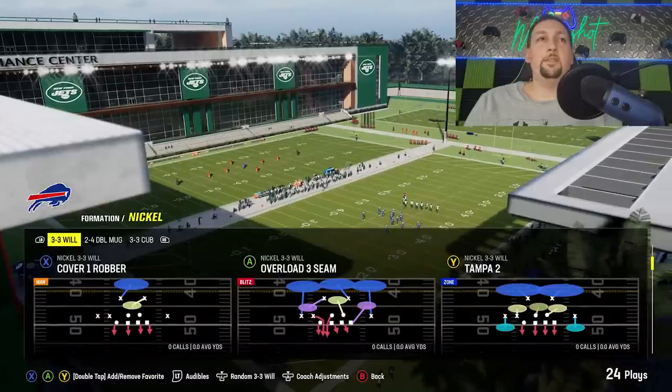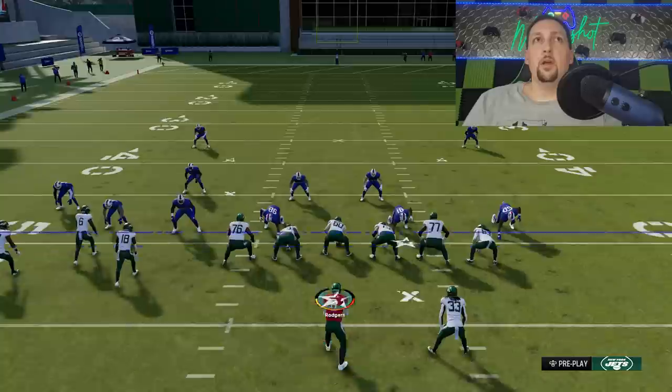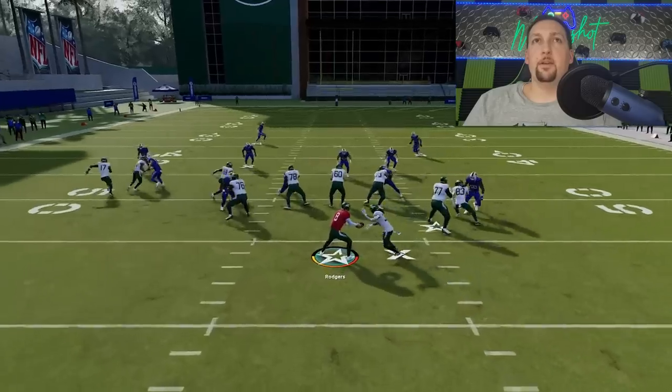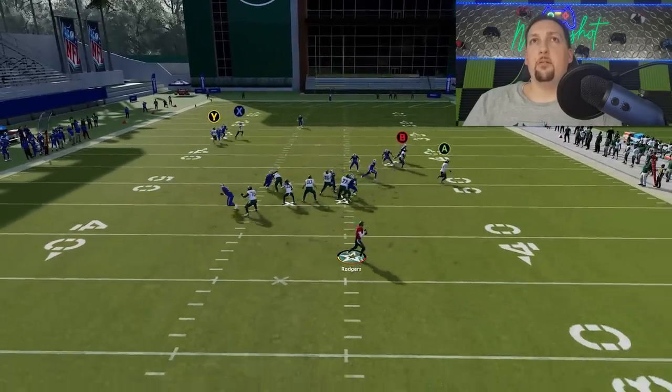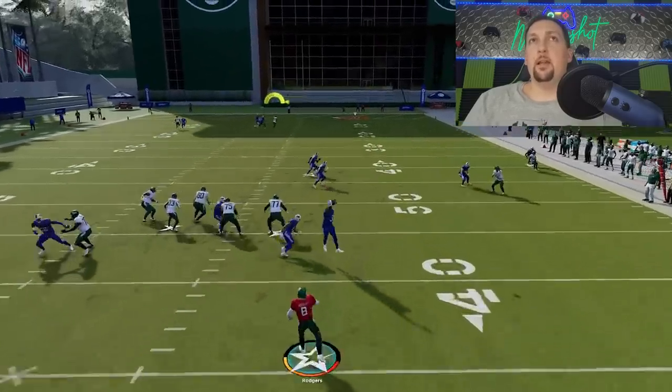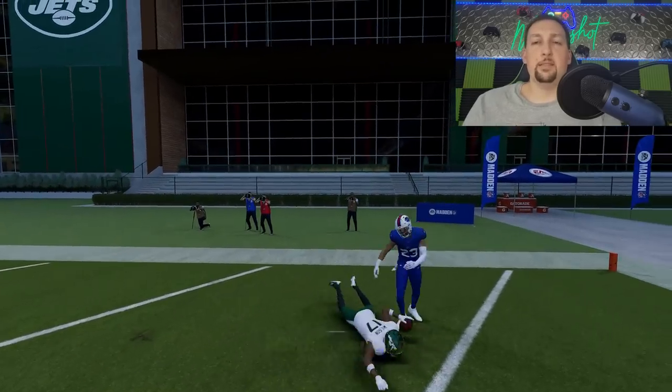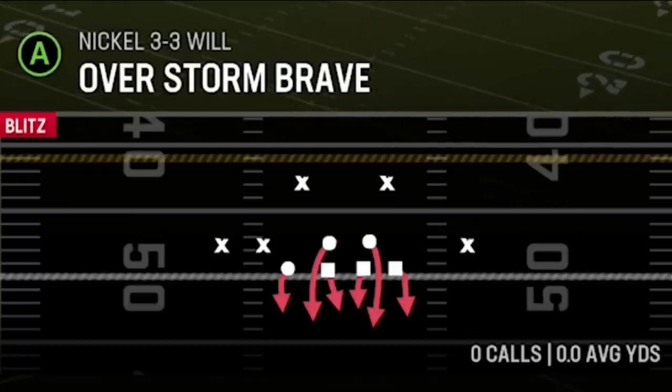Now we're going to get into some of the harder defenses. Let's pick cover one robber. Cover one is going to be the same setup, but you don't have to slant the B route — it's a very good check down against man coverage. You just have to buy time. A lot of people will block the tight end and double the edge so they can roll out to buy time. Eventually the streak will pull back the safety and you can get across with the same route. Now we're going to do the Overstone Brave against cover zero.